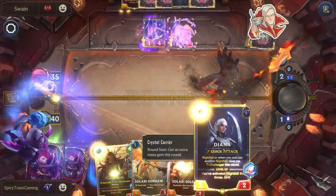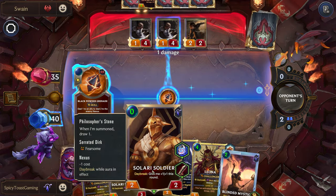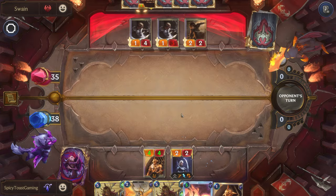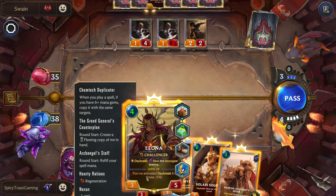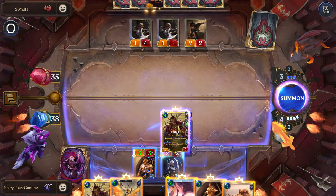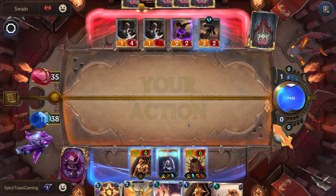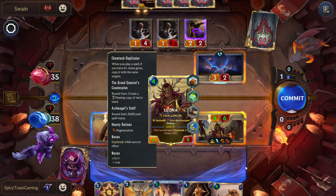We could play our soldier first, then play our Diana — help us ramp up even faster. We're already at four mana, we can play our Leona already. Let's get this on the board — we'll at least get our Archangel Staff starting to trigger with our grand general counter plan. We'll kill their strongest unit here — they shouldn't be able to kill our Leona, and with that regen we'll go back to full.